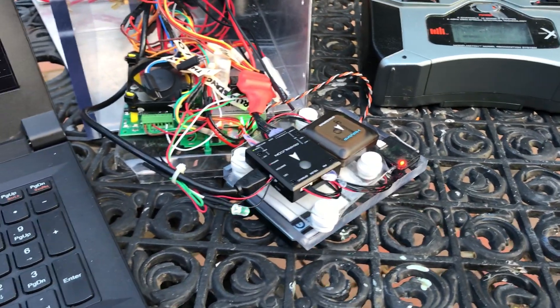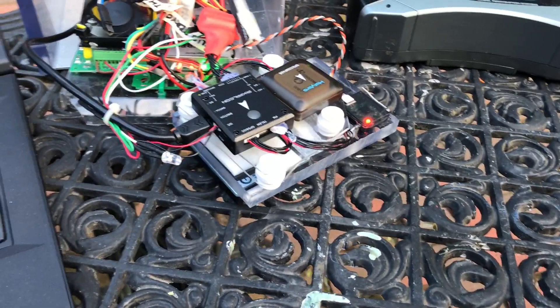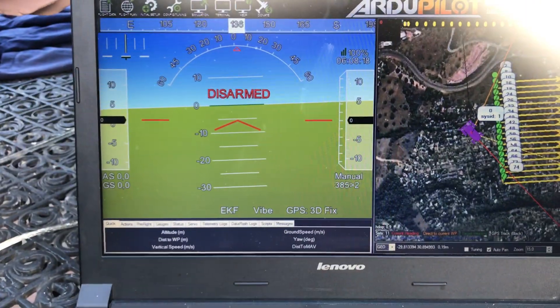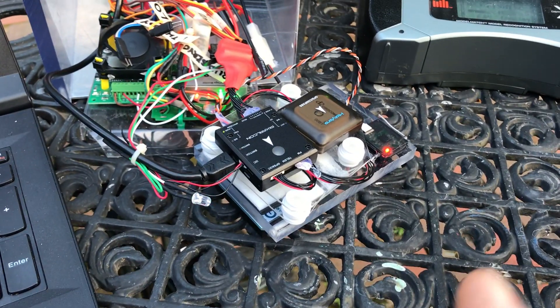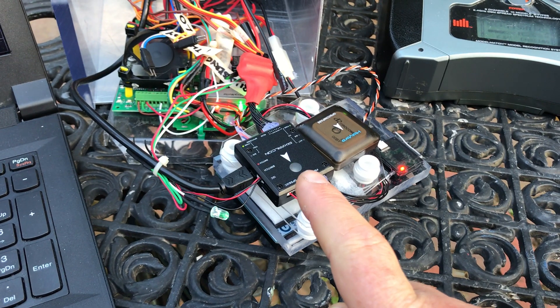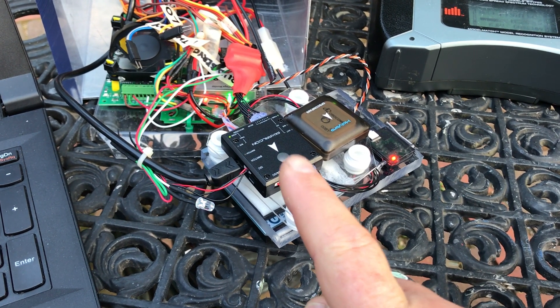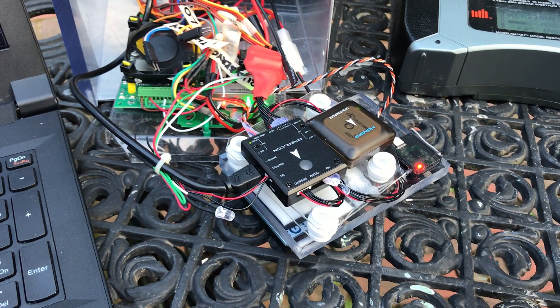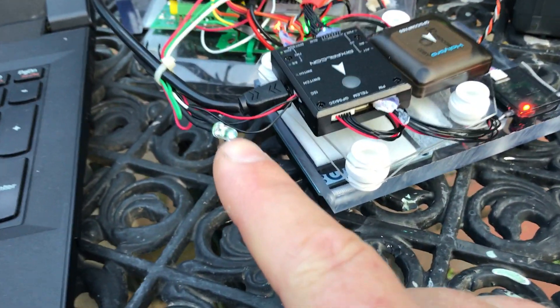Hi, good morning. I've got another little question. This year everything seems to be fine and working. I noticed on the new Rover 3.2 that the Falcon continues to flash green — this used to go solid. Now it flashes green, but I seem to have a 3D fix and everything is fine.